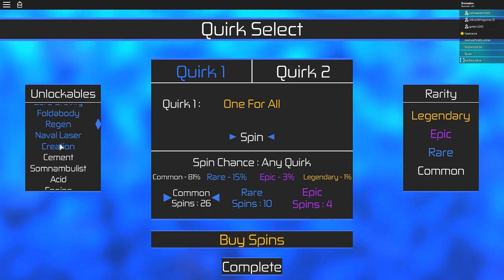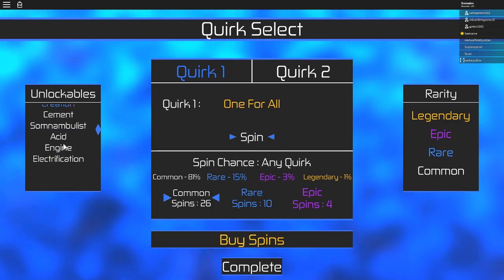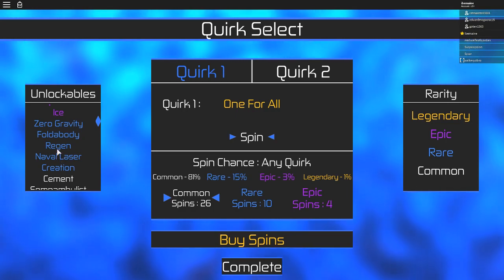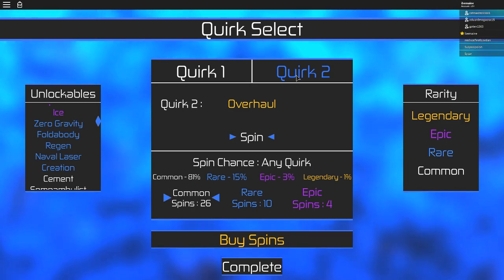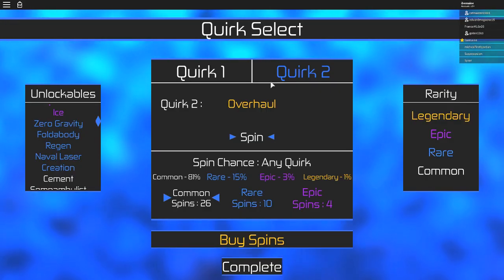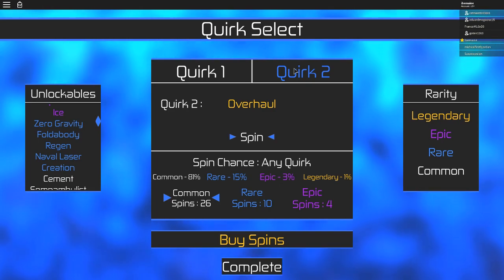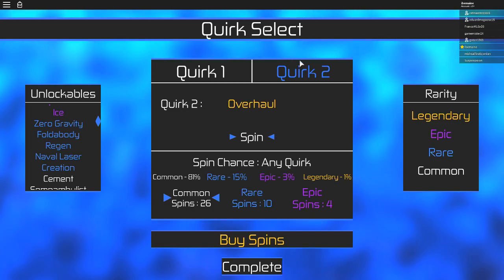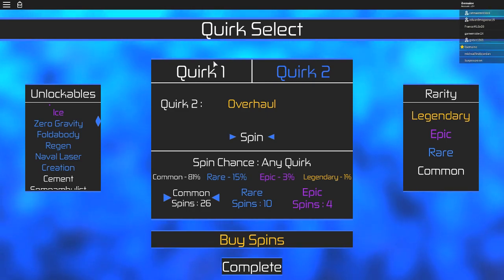There are a couple quirks I personally wouldn't go - like Regen or Naval Laser - but you can make those work. I'm also not a fan of Engine. Overall, any quirk you get you can pretty much make work. Also, you're going to be able to buy a second quirk, but unless you want to support the developer, don't waste almost 1,000 Robux to get a second quirk early. You're going to get a second quirk at level 100 for free, and hitting level 100 is pretty quick. You'll also get an epic spin with it.